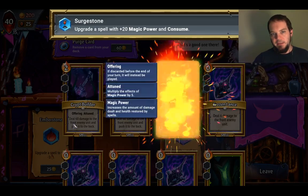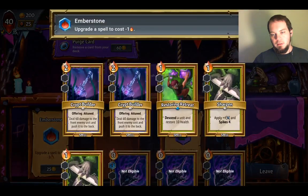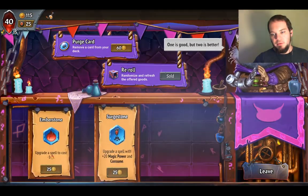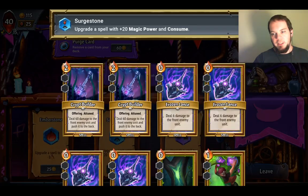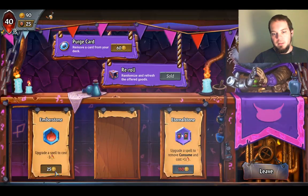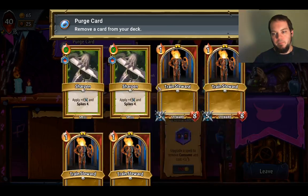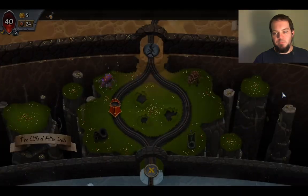We can definitely charge up a Lance. Do we make a Sharpen free? I think we make Sharpen free. Now let's re-roll — we didn't get it. Definitely juice up another Lance. I guess we'll make the other Sharpen free too — seems really good. And let's purge a Steward. Pretty good, I'm liking this so far.